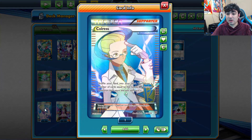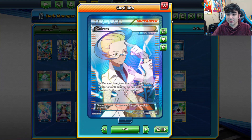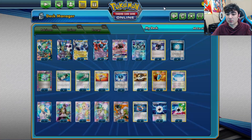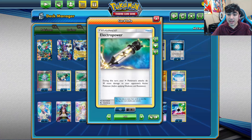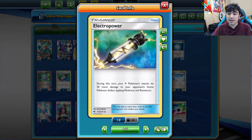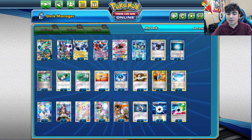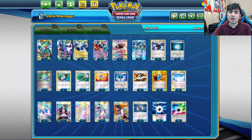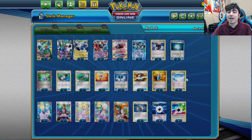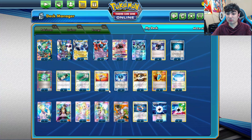Fun fact: even though Colress is a common card to see, he is in fact a Team Plasma card. We've got our usual Battle Compressors here, Electro Power to boost Thunderous damage by 30, and Choice Band to boost by another 30. So in a best-case scenario we're doing 70, 100, or 130 damage for a single Lightning Energy while also accelerating Energy — by current standards that's really, really good.